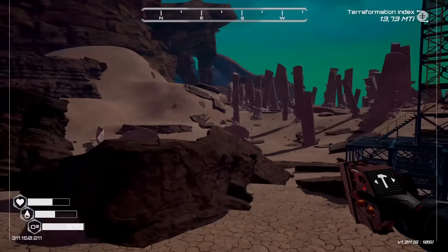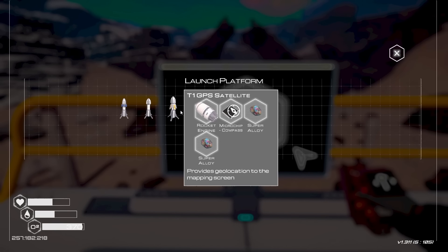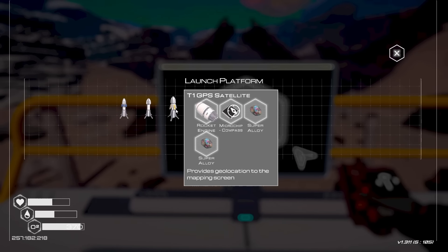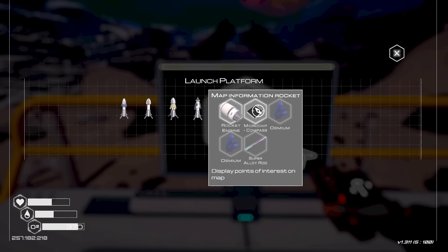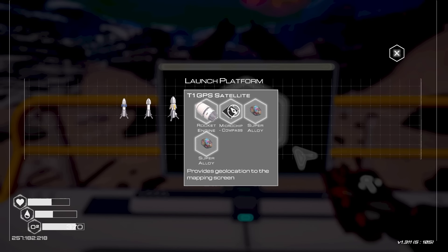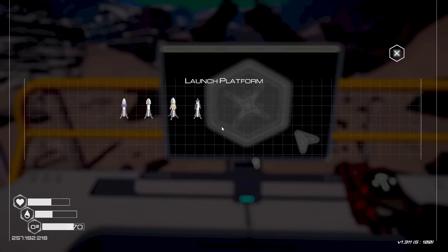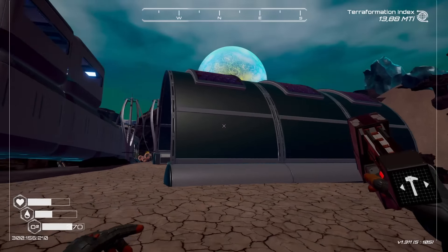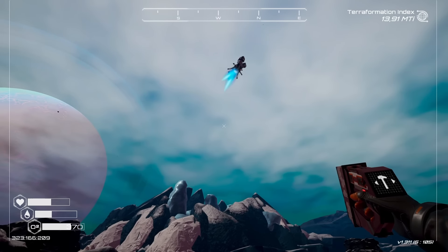We found a couple of rocket engines, so I'm going to use them. I don't want to do the mapping just yet because I can't really afford to use osmium I won't recover, and the GPS satellite isn't going to give us much we don't already know from exploring. I'll launch these two and watch the fun happen while they fight each other. It's night time — see you in the morning.